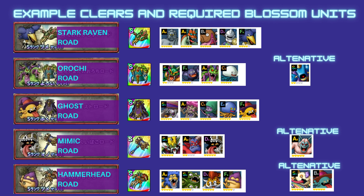For Ghost Road, the main requirement was Valencia — there was no clear without Valencia. So if you don't have Valencia, we can park this one, and it's not much of a loss, because as I said, the Zombie Robe reward isn't really that interesting — the least interesting of the five.